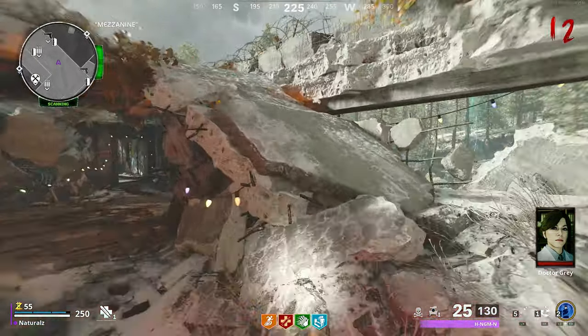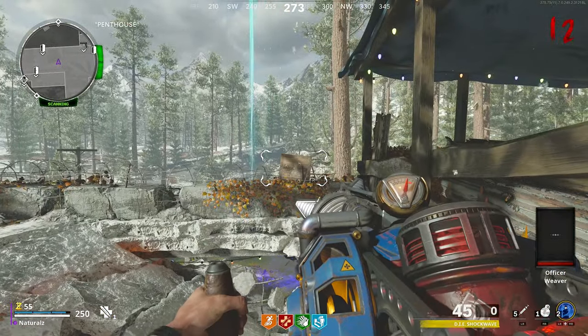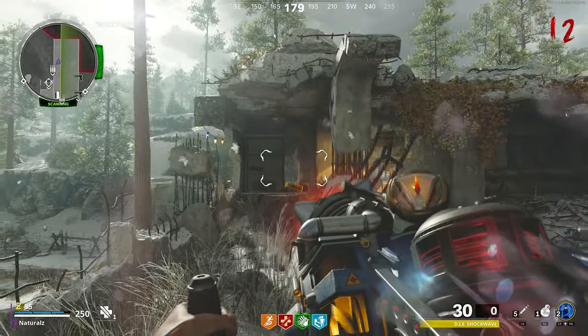Once you have the D.I.E. weapon, go up to the penthouse where there will be a box on the ledge. Now shoot that box. Then turn to your left and with the D.I.E. weapon, suck up the empty canister.